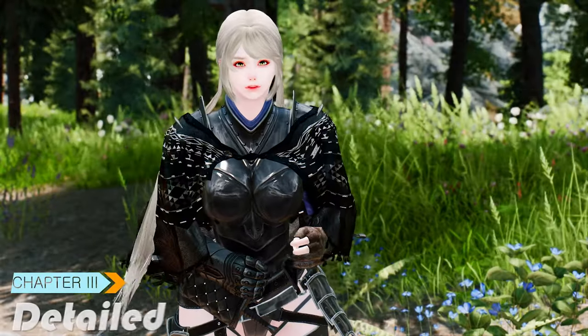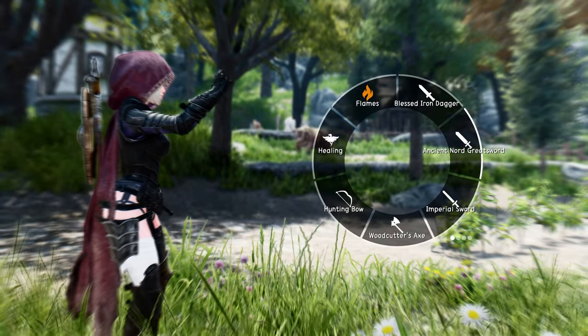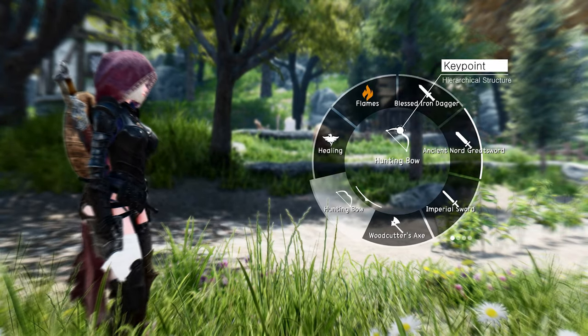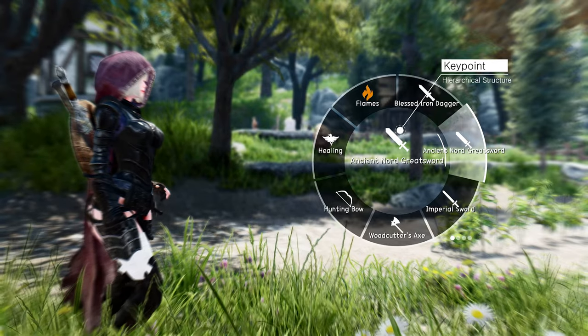Let's delve into the details of this remarkable mod. At the core of Wheeler lies its hierarchical structure, consisting of wheels, slots, and items. This innovative design allows for seamless organization and easy access to your entire inventory and magic menu.